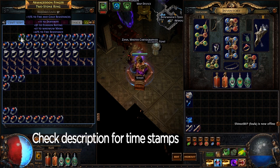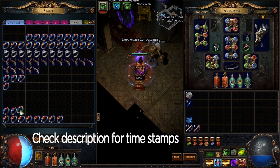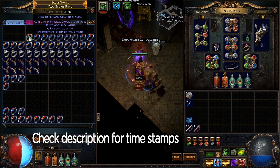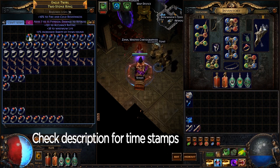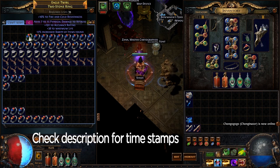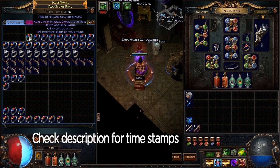Good mana, good fire resist roll — the evasion roll is whatever, but it'll be a little more valuable in this meta. However, the dexterity roll isn't very good so it's not great overall. This ring has the makings of a very good ring but the rolls aren't high enough. The accuracy roll could be better and the life roll could be better — if those were higher this would be a very, very good ring. It's still probably okay enough to sell. I might actually use it on one of my builds — I'll put it up for two chaos, and if no one buys it I'll put a resist on it and use it.